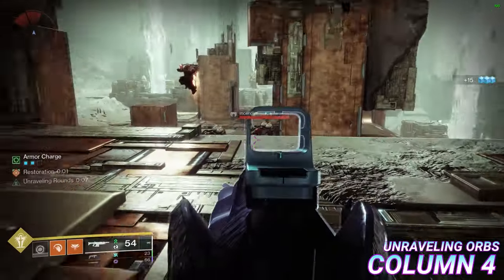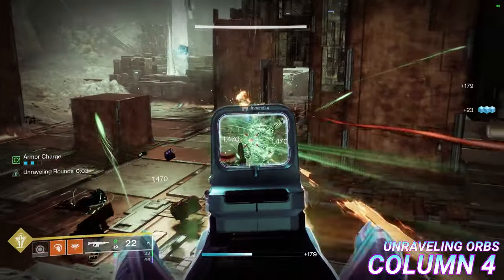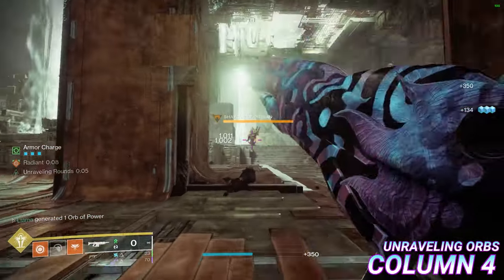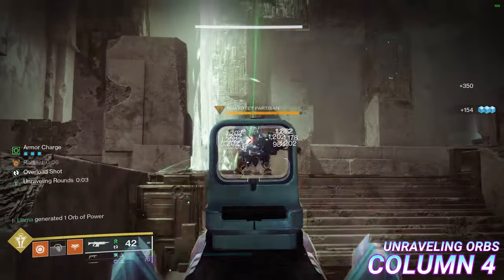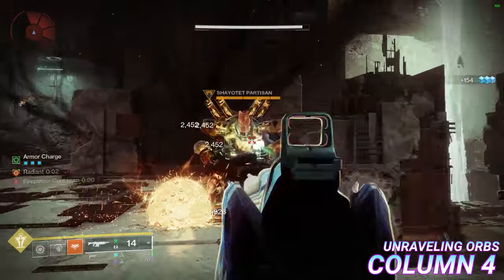Unraveling Orbs is the first column 4 perk, making it so picking up an orb of power grants unraveling rounds to your strand weapons for 8 seconds. This effect is completely subclass independent and synergizes nicely with Torch — just pick up orbs from an ally Well of Radiance and your strand weapon can proc Unravel for the rest of the DPS phase.